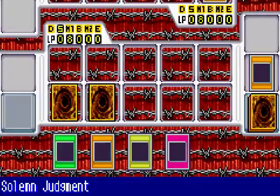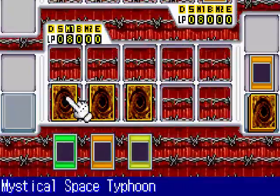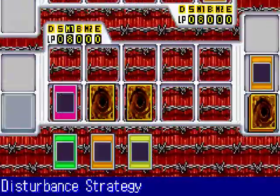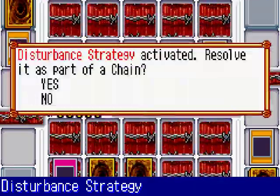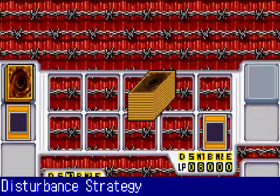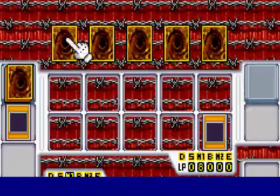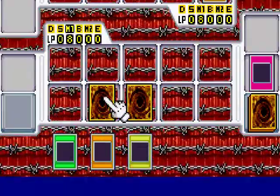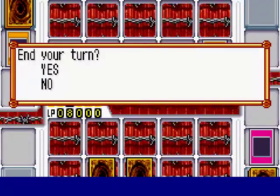I've drawn Solemn Judgment — I'm going to set that down on the field. I think I'll just play Disturbing Strategy so that I can have Bones reshuffle his hand, hopefully catching him off guard with any strategies he might have been planning. I can't summon any more monsters, which is a shame, so I'm just going to end my turn here.